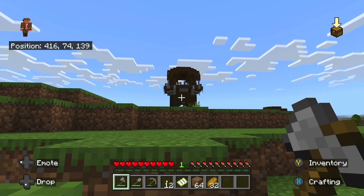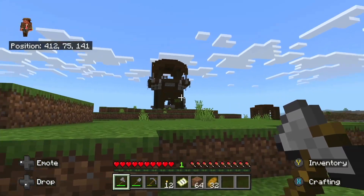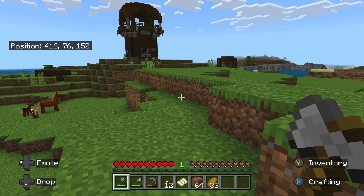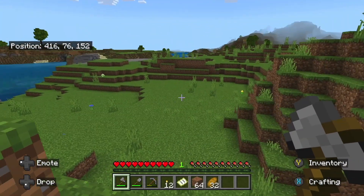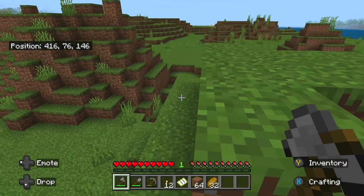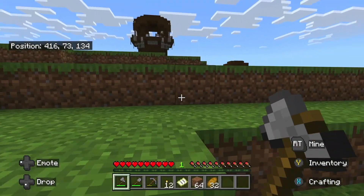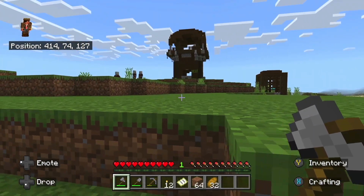See that guy with the banner right there? He was up on the top. That's a pillager captain. And for us, they're the most dangerous ones. Because if we kill a captain, we're going to get an effect called Bad Omen. And if we wander into a village with the Bad Omen effect, it'll start a raid. And all of the pillagers are going to come and try to ransack our village, which we just worked last episode to defend. Let's hope they don't see us. We need to figure out what's in that cage. There's too many of them to fight. And if even one of them sees us, they will all follow us home.